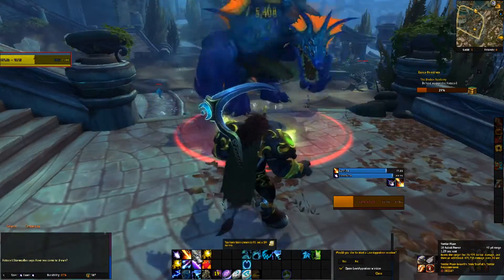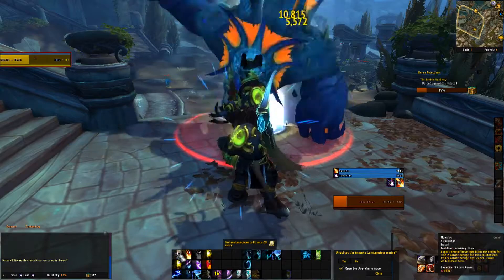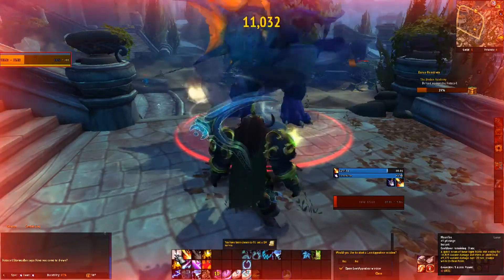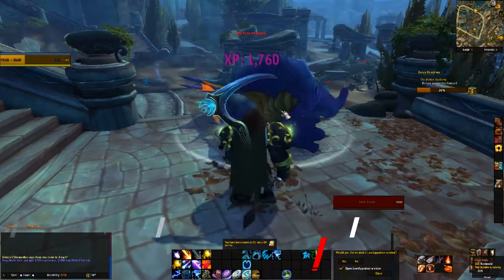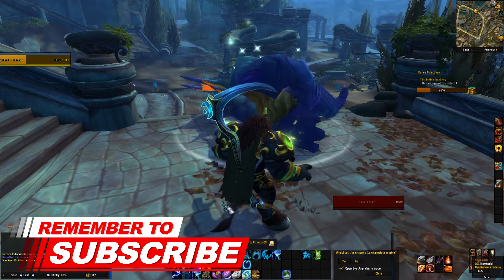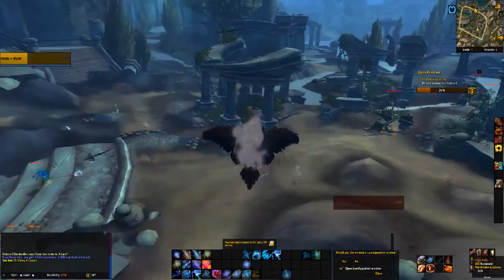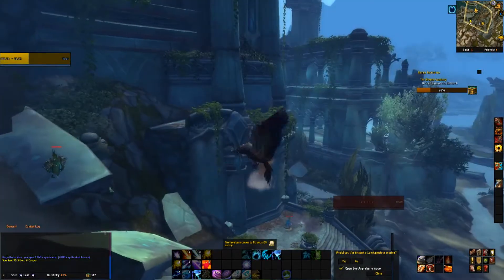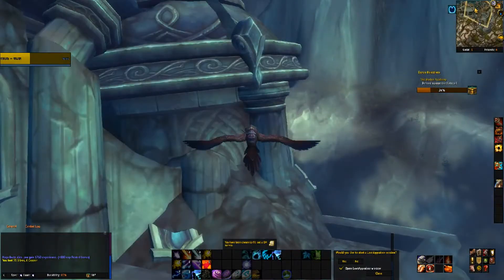The Rebellious Imp with a 6% drop rate from Mother Rosala in Argus. This rare is on a daily lockout and it does take a few minutes to farm up what you need to summon this mob each time. The Thistleleaf Adventurer, which is a rare drop from the Dream Reavers Provision Box from doing the Dream Reavers Emissary Quest.